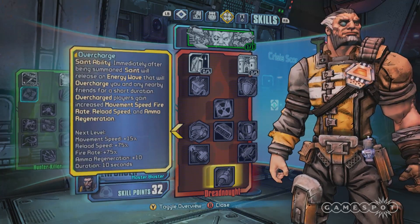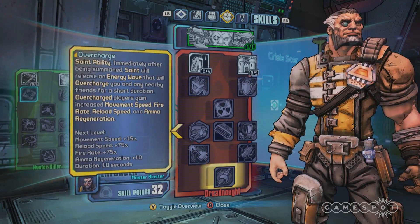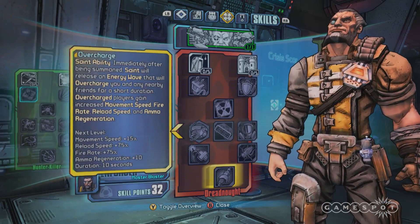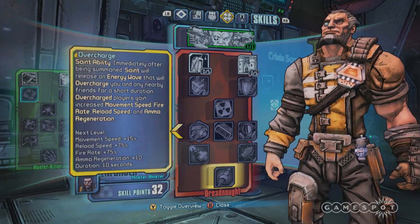The capstone for Dreadnought is called Overcharge. When you summon Wolf and Saint, Saint releases an energy wave which gives awesome buffs to you and all your friends. It's really cool to pop at the start of a boss fight — you can just do tons of damage with it quickly, and your friends will appreciate it.